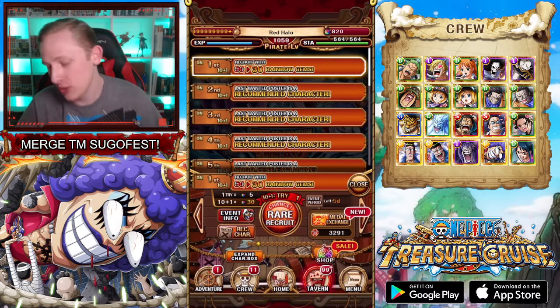The sixth step is a Sugofest or Rate Boost character. Then on step seven you get a guaranteed new character out of the three — either Caesar, Vankov, or Bon Clay — a really good step. The eighth is a Sugofest or Rate Boost, then another one of those, then another new character out of those three, then another Rate Boost step, then a Legend, Rate Boost step, Rate Boost step, another new character. That kind of just repeats. There are no more recommended steps after steps two, three, and four. And then you go all the way to step 25 and get Bon Clay.